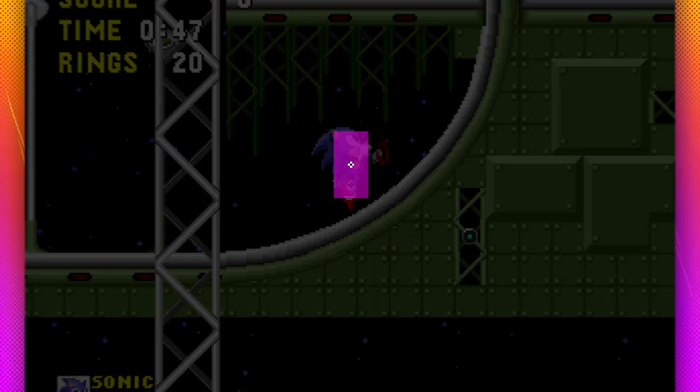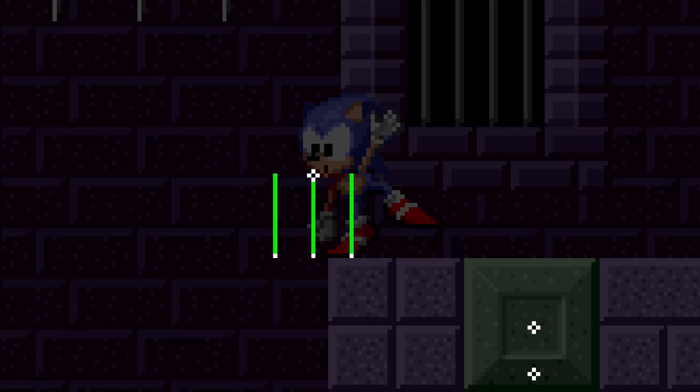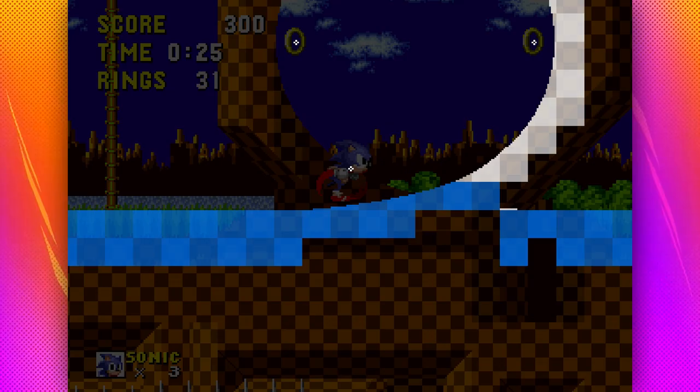Here's the overlay in action. The main things you have to focus on are the hitboxes for objects detecting each other, and the terrain sensors which are for checking for solid ground. There's also the terrain itself and solid objects.